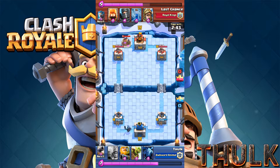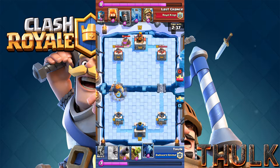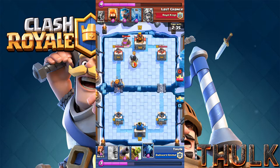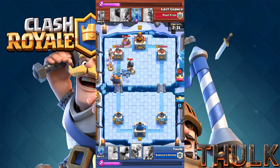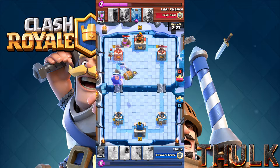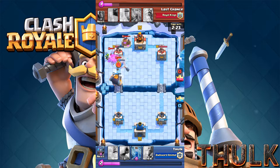So here I think I will use the Mini P.E.K.K.A first just to see what he's gonna play. Ok, he's gonna play the elixir pump, and right here just enough for Royal Giant to pop. And then I'm gonna throw some Minions behind him just to take care of his defenses, and then I'm gonna throw a Goblin Barrel to take care of more defenses.